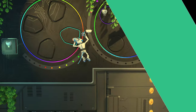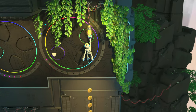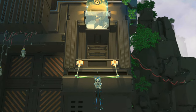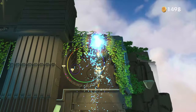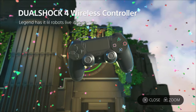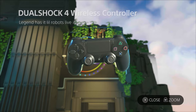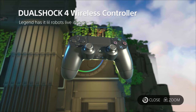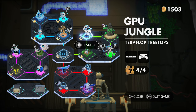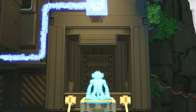Teraflop Treetops. We have another piece of puzzle coming up right here, and there is going to be also an artifact right about here. This should be the last one in this little area — and this is the DualShock 4, of course. Legend has it little robots still live inside it. This should be it for Teraflop Treetops — I will see you in the next one.